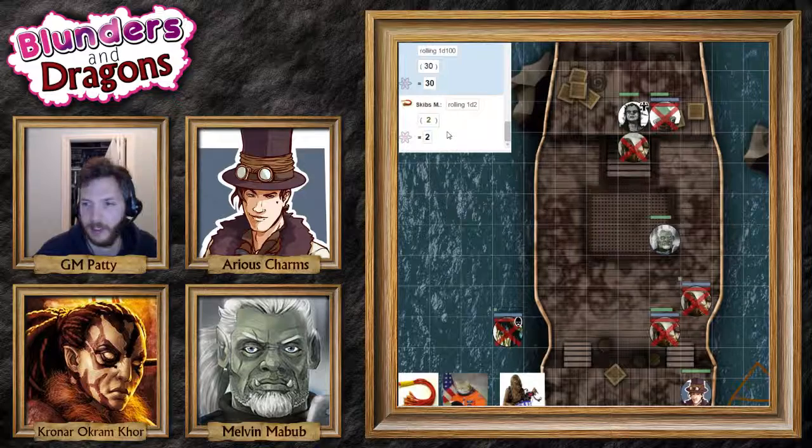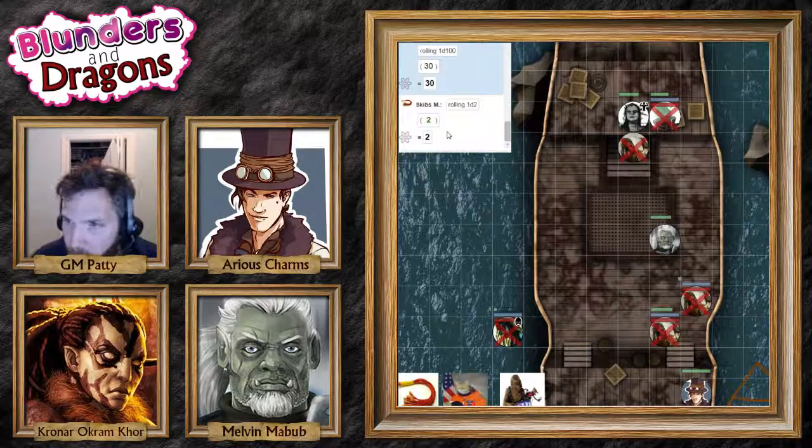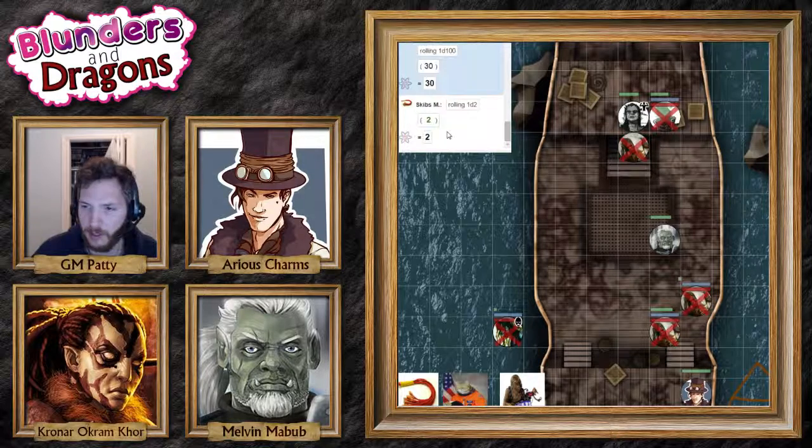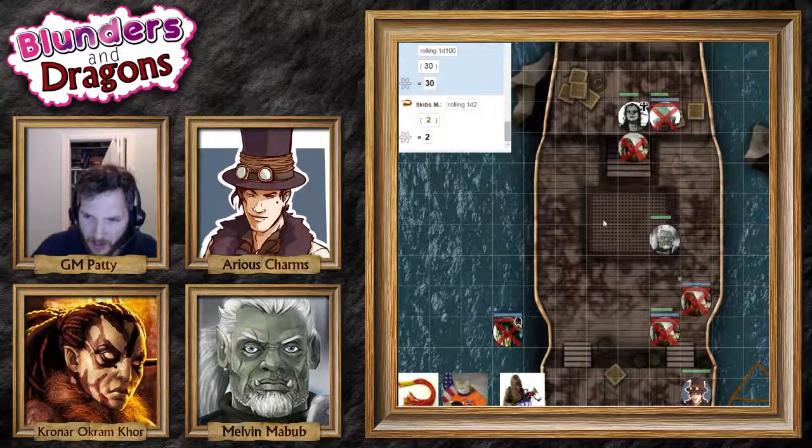Between the two of you, you feel like you've cleaned out the basement area. Cronar, in your investigations you notice the ship appears to have also been burnt — there's evidence of an enormous fire on the ship, but surprisingly it doesn't seem to have eaten away at the wood terribly. And there were no talks in town about a fire being on the ship when it crashed. 'Must be some sort of liquid fire.'